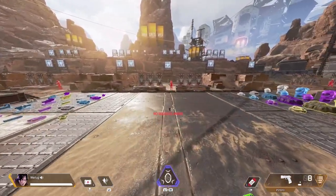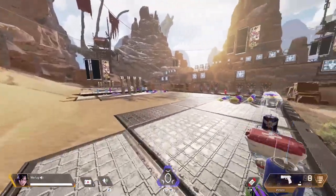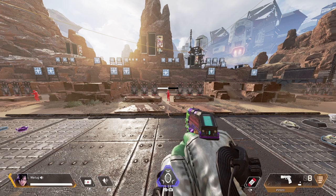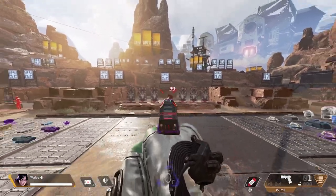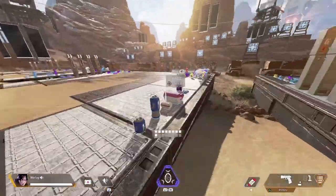These throwables will come in handy. It's a great way to finish off players, it's a great way to push a team. Throw an Arc Star, throw a grenade, throw a Thermite, break a door down, deal damage, charge in with your team, and get a team out of a bunker or building. These throwables will help you win more gunfights and win them more quickly.